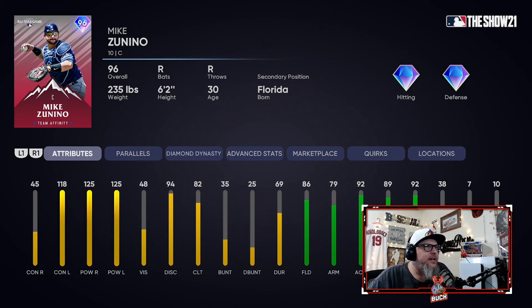Next up, another guy that I love in BR but in ranked seasons, especially once you start getting into hall of fame, his PCI is just too small for somebody like me — only 48 vision. But he's got maxed out power and he kills left-handers; he doesn't hit righties. That's why I have Zeno down here, and there's better catching options — both JT and Salvador Perez are better overall than Zeno. But I still like him in BR. Compared to other catchers we have, that's why I have him where I have him.